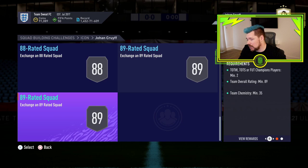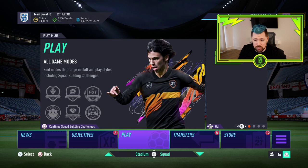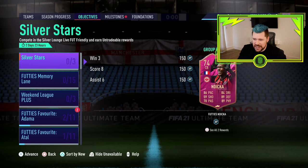For all the good EA have done recently on the objectives side — the cool milestones, Footy Memory Lane, Adama, Atal, Winning Ways, Draft Days — it just gets undone by stuff like this. That's going to be the end of the video for today. If you enjoyed it, hit the like button, comment, and subscribe to my channel if you haven't already. For now, I'm out, peace.